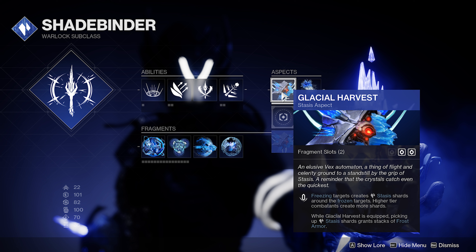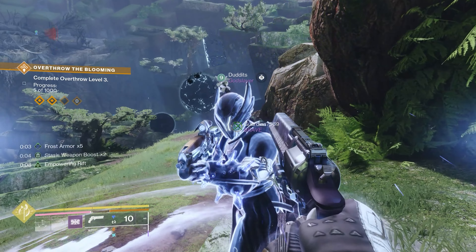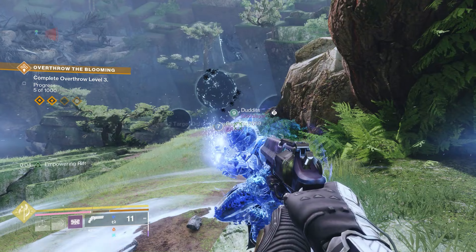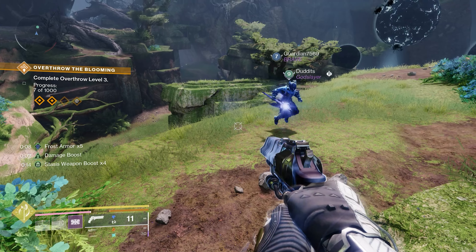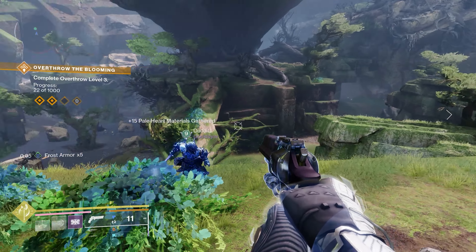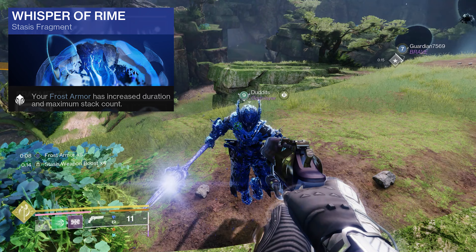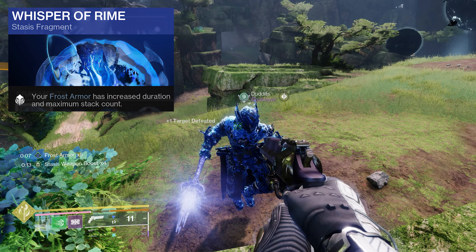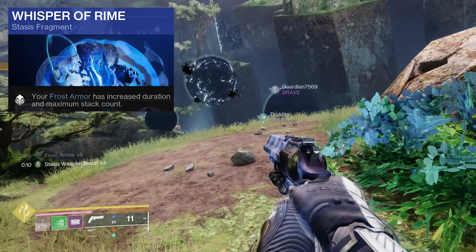The times two — 17% — stacks with empowering rift, which is really nice, plus the 36% damage reduction. Glacial Harvest is the other aspect I like to run. It also got buffed: freezing targets creates stasis shards around them, and higher tier combatants create more shards. Picking up stasis shards grants stacks of frost armor. The best thing with the Wrath Weavers is it works for your teammates as well. My friend sent me some clips — he gets frost armor times five, which is less than mine because I'm running Whisper of Rhyme, which increases duration and maximum stack count.